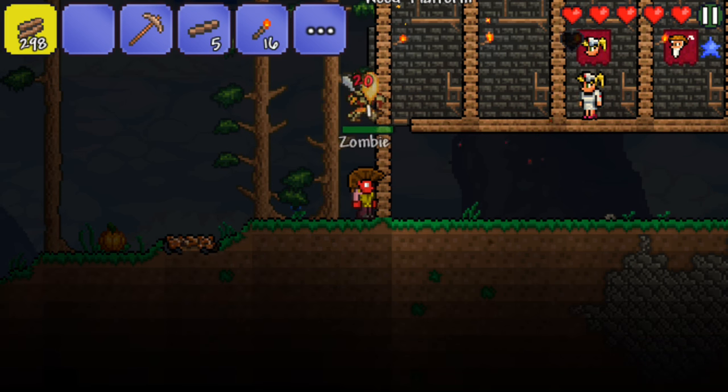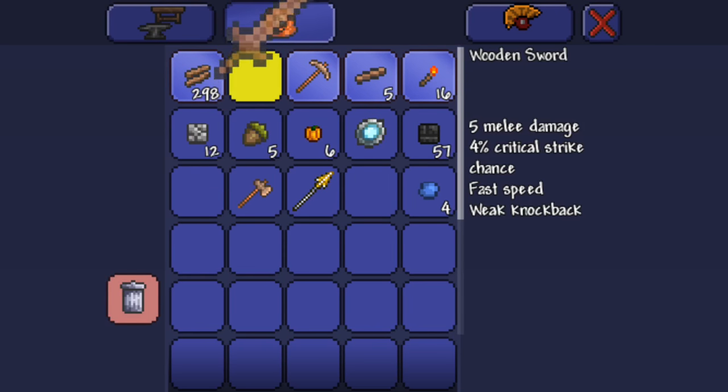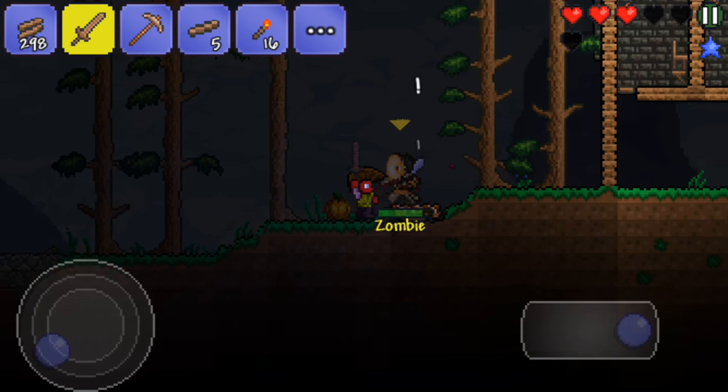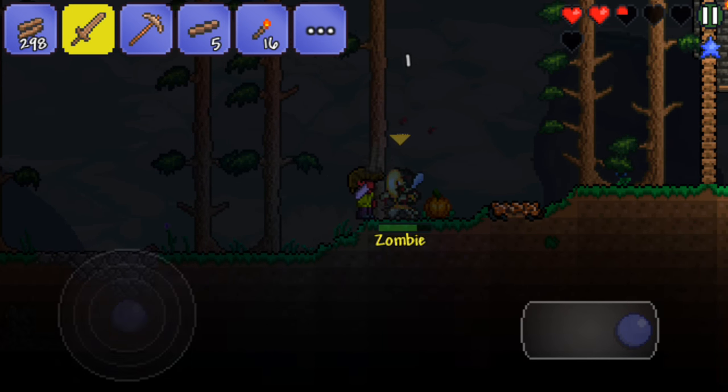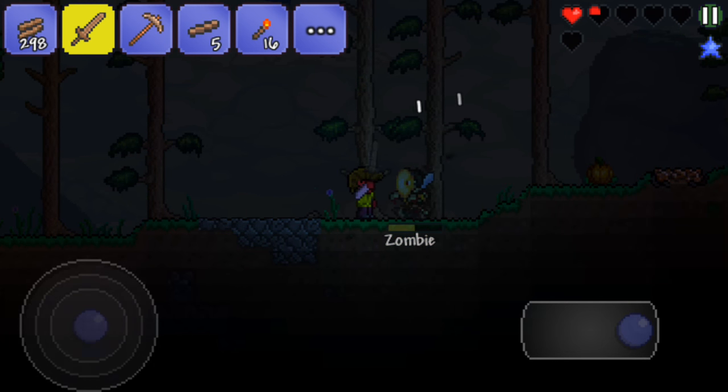And if you die, you drop the better part of your money. So if you had five gold coins, it would drop three gold coins and you would have two gold coins left.